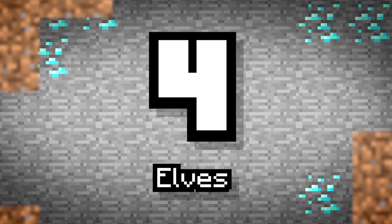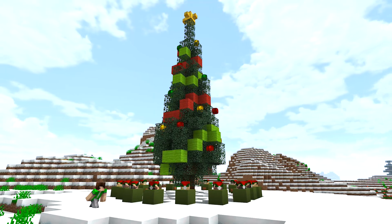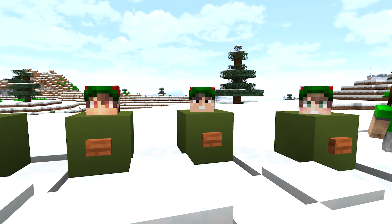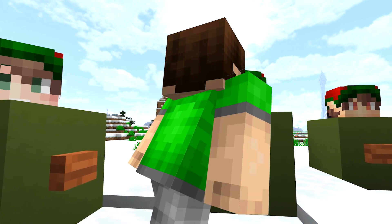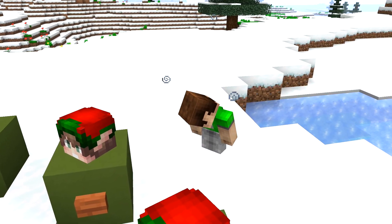Number 4: Elves. Santa wouldn't get anywhere on Christmas without his trusty and loving workforce of elf toy makers. These critters really work hard to ensure all your presents are safely wrapped for the holidays. Some say elves have special magical properties, so perhaps if they spawned in Minecraft, they could help you out by providing some fun effects — maybe even trade for a new toy item or two.